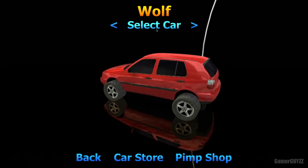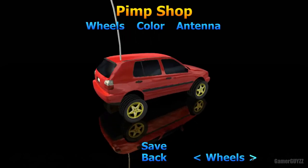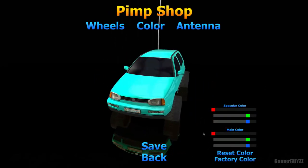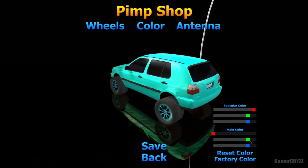You press 'Select Car', and you can go to the Pimp Shop where you can change the wheels. I'm not going to do any of that, but you can change the color spectrum, the main color — all the colors are free. So I'll change the color and put the car black.